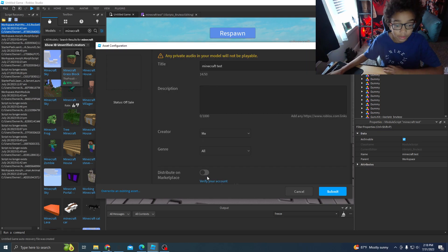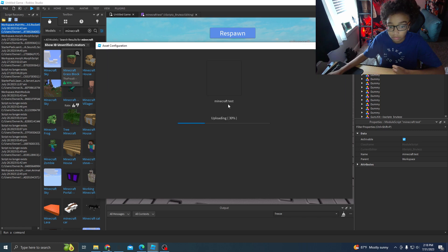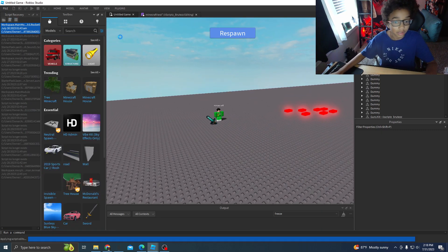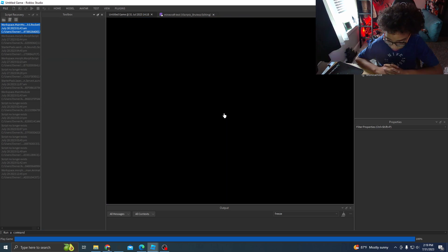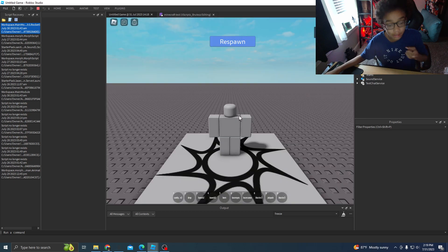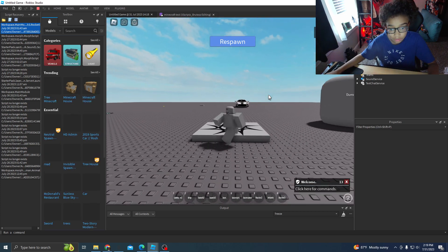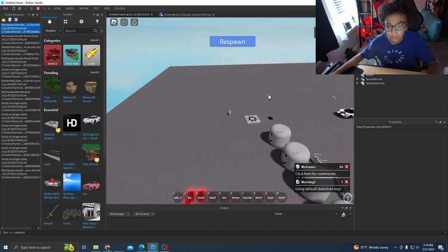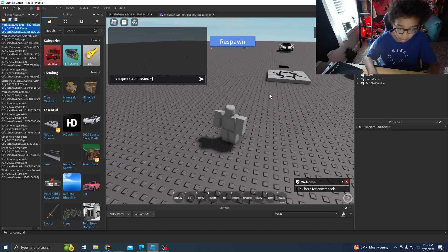I'm just going to name this Minecraft test. Also, you need to make this an actual free model so the required script can actually catch it on the marketplace. And boom. I'm just going to test it in this game. This is my very messy test game, so if you see a lot of stuff — it's lagging really hard. Now you want to do, if you use Adonis, the wire — that load — then the player can...